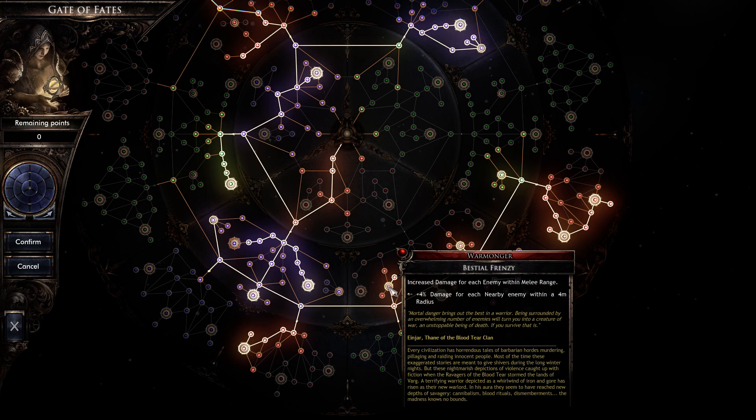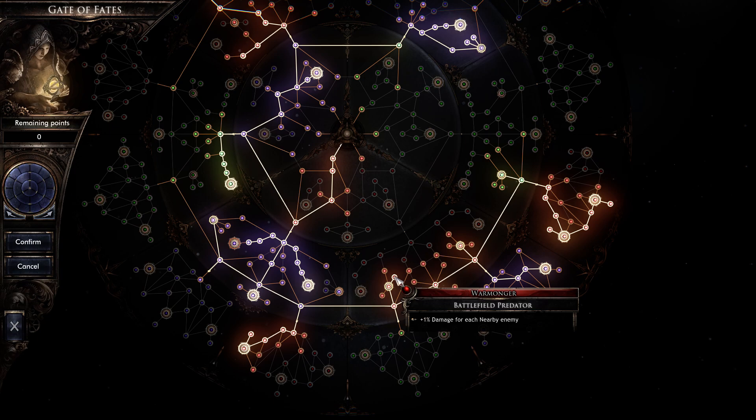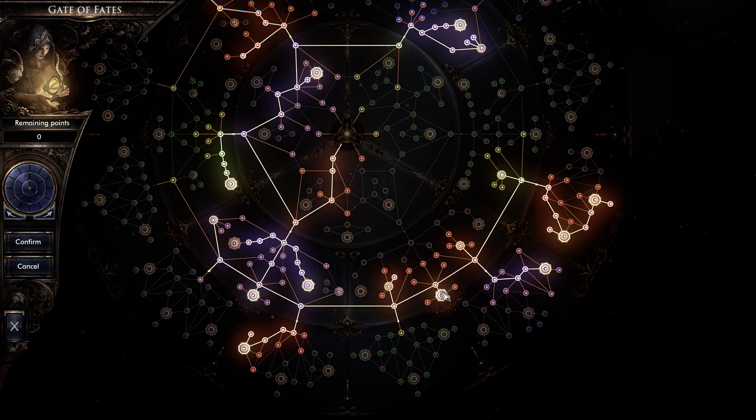When you start stacking mobs, every single mob gives you an additional 4% damage. So if you have 10 enemies all clumped up in a four meter radius, you're doing an additional 40% damage. Take this extra point and instead of 4% it's 5% — so 10 mobs clumped together, you're doing an additional 50%. That's really nice.